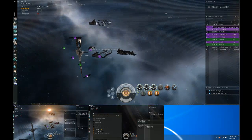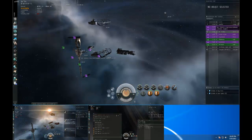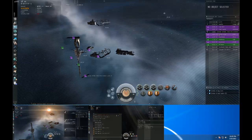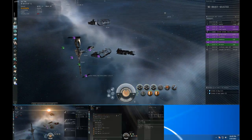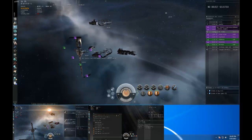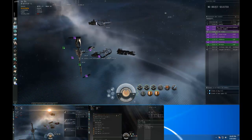Now if we were in a PvP environment — let's say we had 20 or 30 hostiles here as well — it can be rather confusing to try and differentiate between friend or foe, or you might accidentally misclick, and that can be really bad in combat.